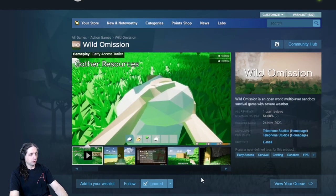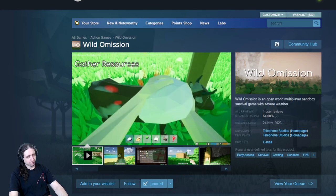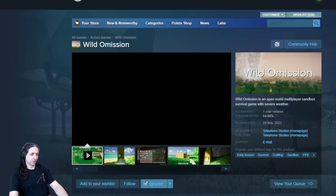Wild Omission is an open world multiplayer sandbox survival game with severe weather, where you kill green cows with a rock and have a bad UI. It's not doing anything interesting.